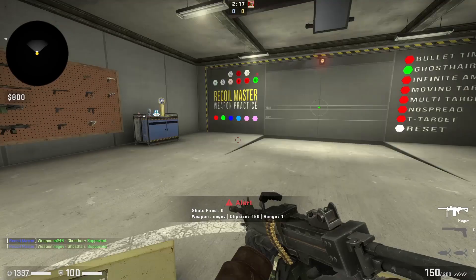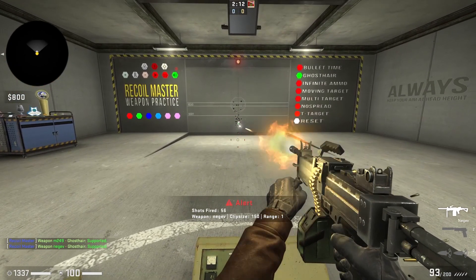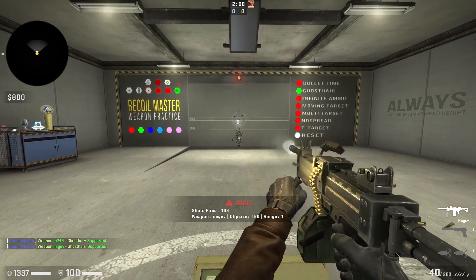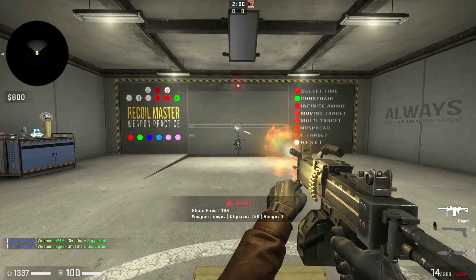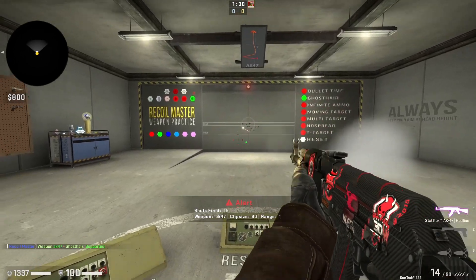For comparison, let's just grab Negev — the laser beam of CSGO. If you hate recoil and practicing recoil, Negev should definitely be your go-to gun, trust me. And now let's talk about the one-tap headshot, because that's literally what AK-47 is famous for. There is no other gun that can do that.